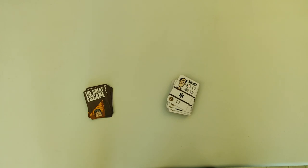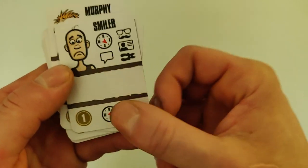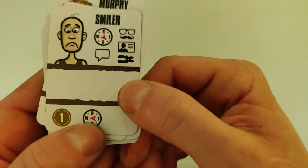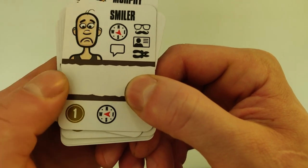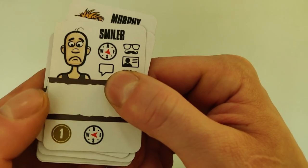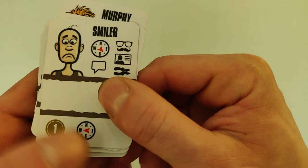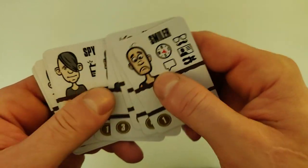Before we end the video, let's take a look at all of the individual guard actions. First we have the compass — it points in a direction such as west, and guards are being sent to patrol that area. Any escapee heading in that direction will be captured.